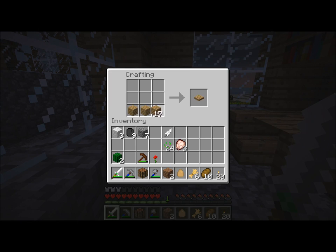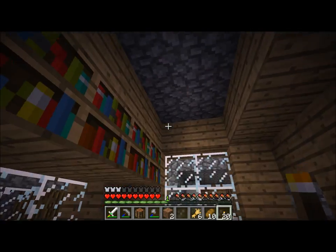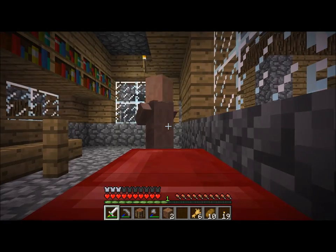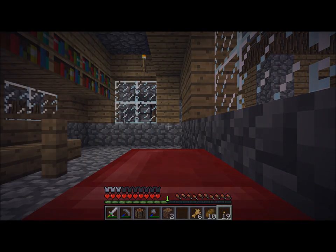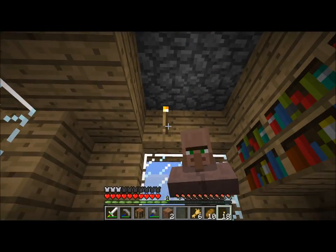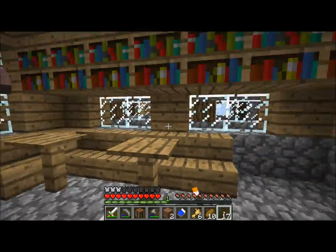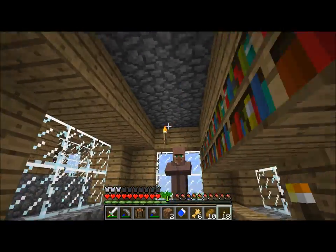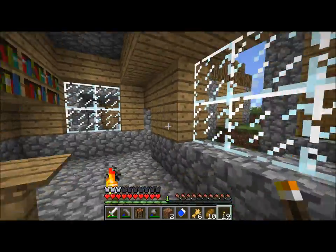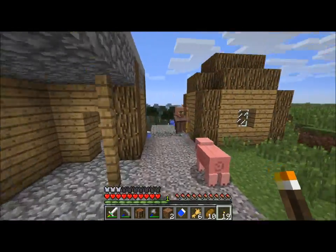I'm commandeering your house. I just kind of want to put some torches in here so that we don't get things spawning. Actually, I don't really know if that would stop things from spawning, but that will. Let's see. What do we need to do? What time is it?